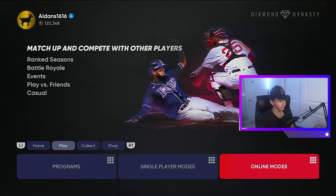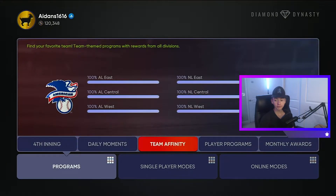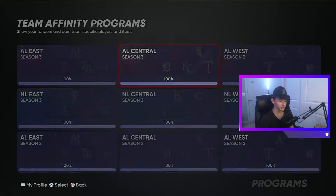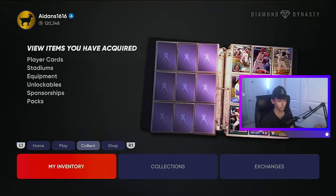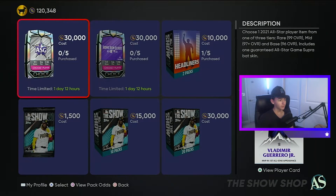What's good YouTube, how y'all doing? As you can tell we got 120k stubs — we've been grinding out team affinity. We actually completed all team affinities today. We grinded them out, got all the exchanges in, grinded out like 12 showdowns and some moments. But as y'all can tell by the title of the video, we get the All-Star game packs and let me show y'all who I actually think is really good.